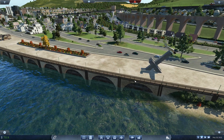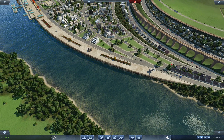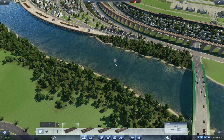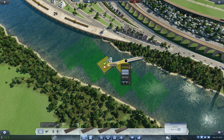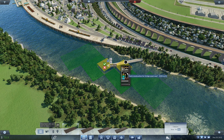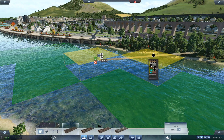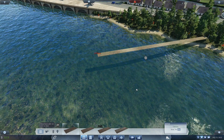Next thing is this retaining wall. If you ask me how I've done it - you can basically place tracks on the water, and then if you have the mod you can place this bridge - an invisible bridge - just like that.